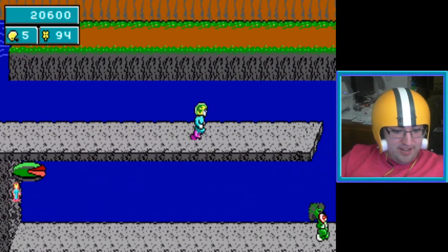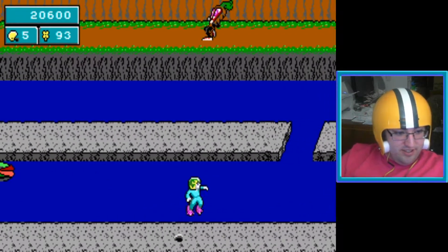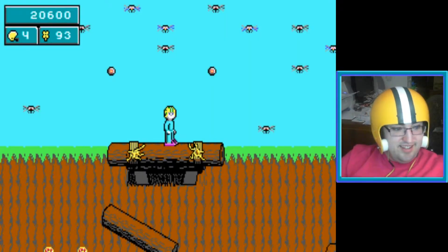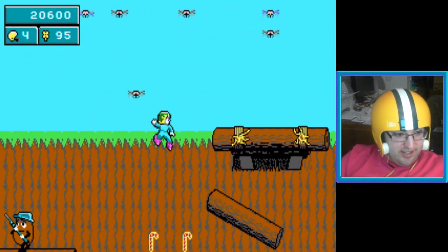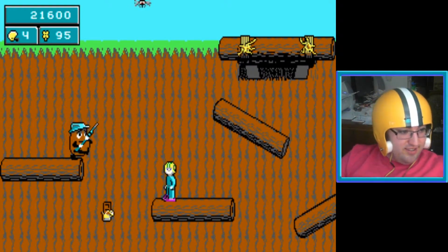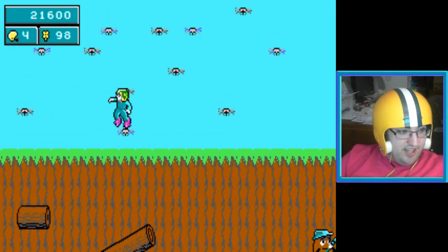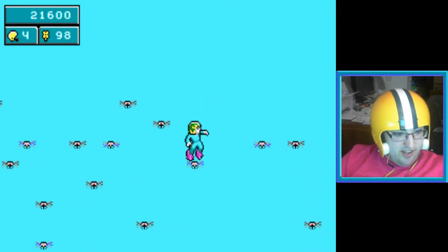Bad enough with the broccoli guys trying to bash your head in, don't need the stupid guys throwing rocks at you. I think those have to be pits — that's what those things are. Well, we didn't get the extra life but we did get the one life up there in the top right, so we can at least have another go. We'll see if we can hold more than 99 flower power — if we can I'll just do this level over and over again.